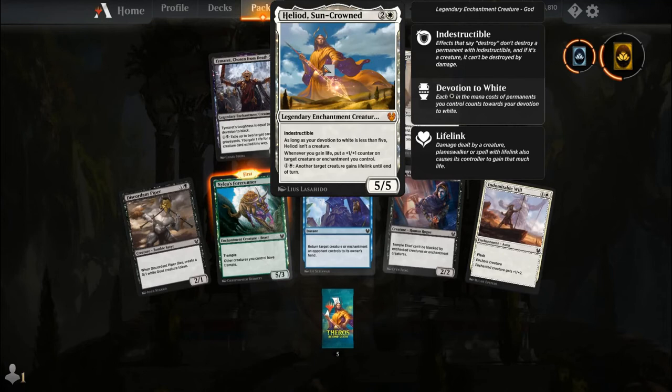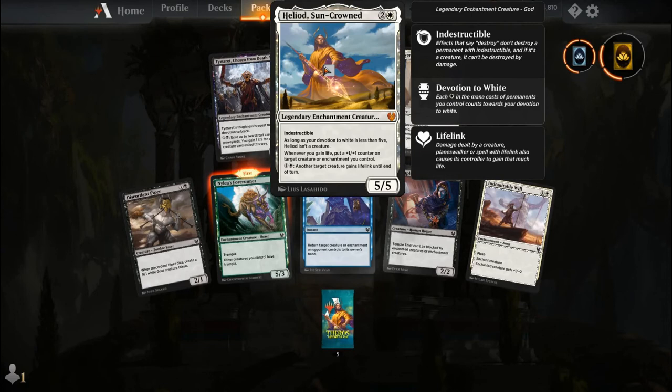Heliod, Sun-Crowned costs two and a white — you get a legendary enchantment creature God, a 5-5 with Indestructible. As long as your devotion to white is less than 5, Heliod isn't a creature. Whenever you gain life, put a +1/+1 counter on target creature or enchantment you control. Pay one and a white: another target creature gains Lifelink until end of turn. So you play Heliod, put Walking Ballista at minimum power two, pay one and a white to give it Lifelink, then start removing and adding counters as much as you can until your opponent's life goes to nothing.